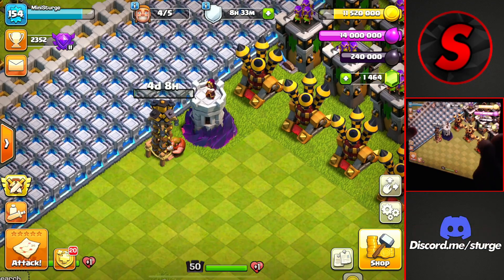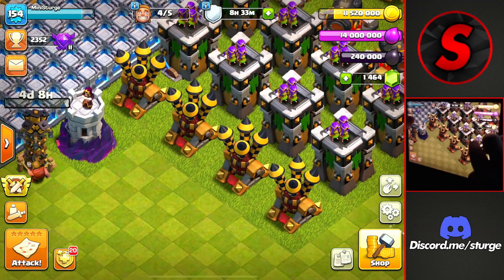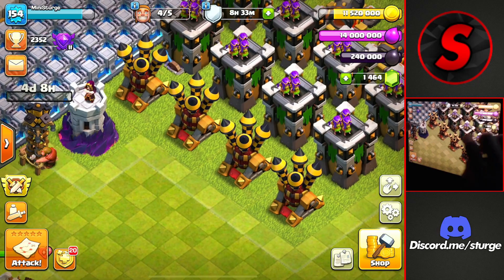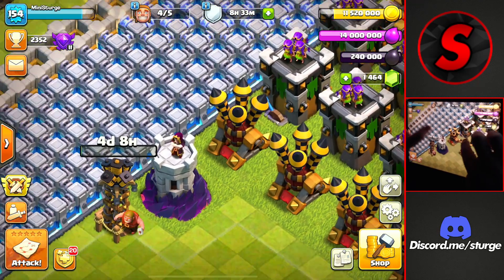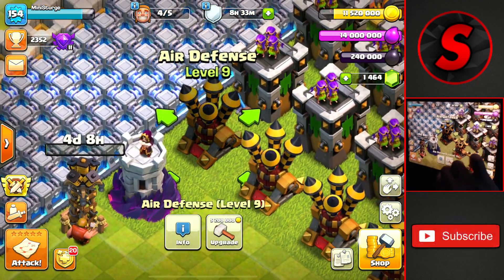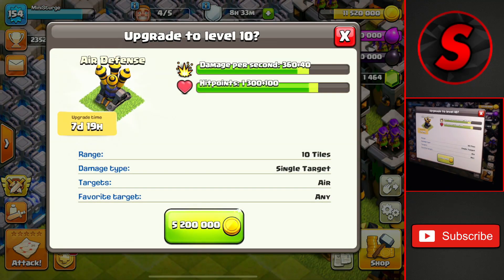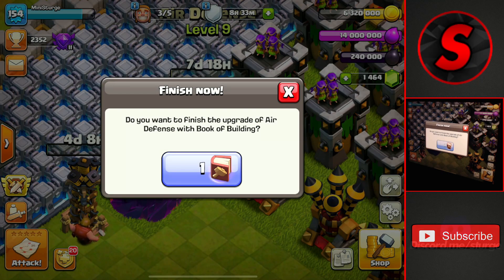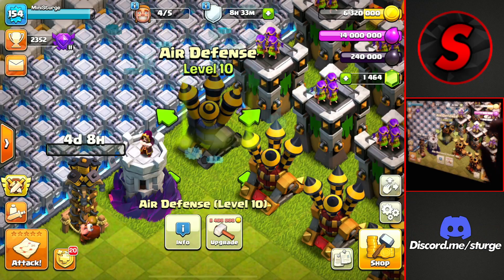Now we have that Tesla down. We're going to get a couple of air defenses. We will be using that wizard tower and upgrading that later on in these defenses. We're going to start off by upgrading one of the air defenses up to level 10 at 5.2 million gold and almost an eight day time, which we're going to be skipping by using a book of building to get this done up to level 10. There we go, not too bad.